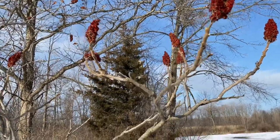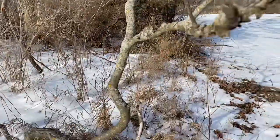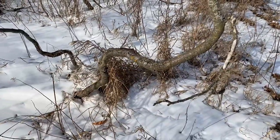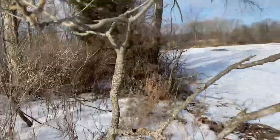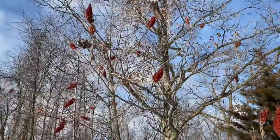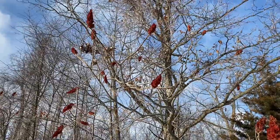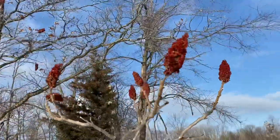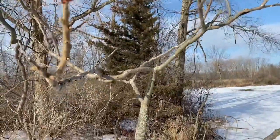This is what the live sumac looks like — it's just kind of a gnarled, twisted tree. It isn't very large in diameter usually, and it doesn't get very high. It gets maybe around here probably 12 to 14 feet high at maximum, but usually it's about seven or eight feet high, like this one is right here.